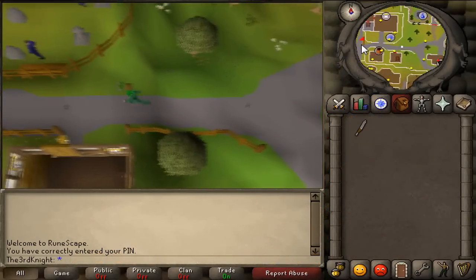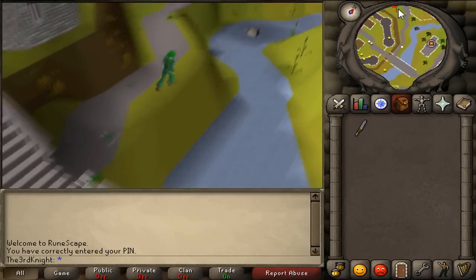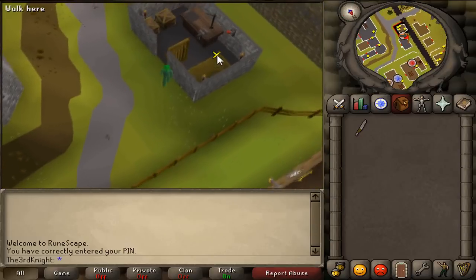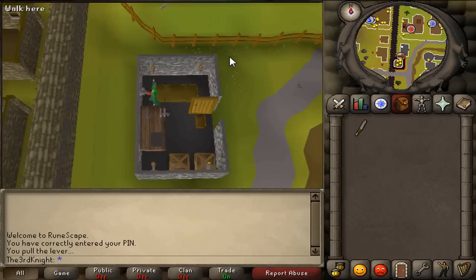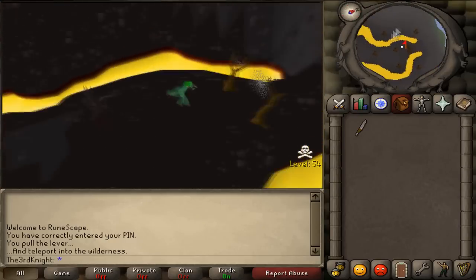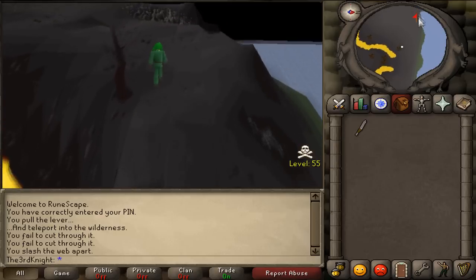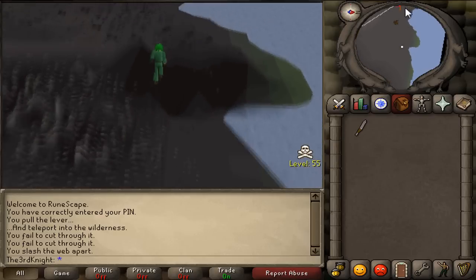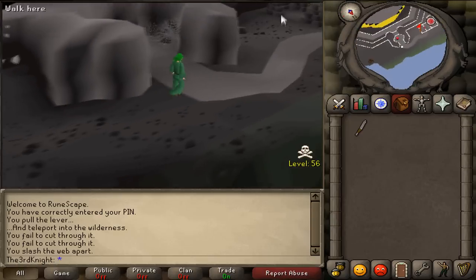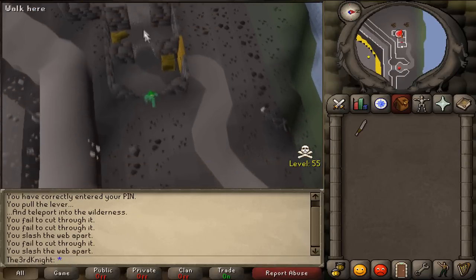Now I will explain how to get to the mage bank, which is where you will gear up for the fights. The easiest way is to pull the lever found in a small room near the entrance to West Ardougne. Only bring a knife or your slashing weapon so you are not risking much, as this lever will teleport you to high level wilderness where there is always a chance of being PKed. After pulling the lever, run north and cut the spiderweb, then run west to a building and cut through 2 more spiderwebs to reach a second lever. Pull this lever and you will now be inside the mage bank.